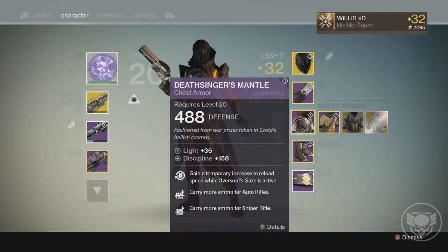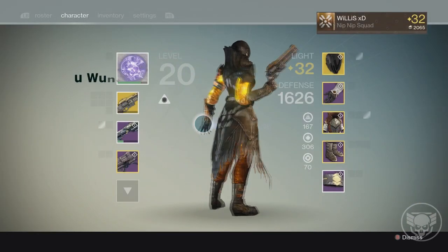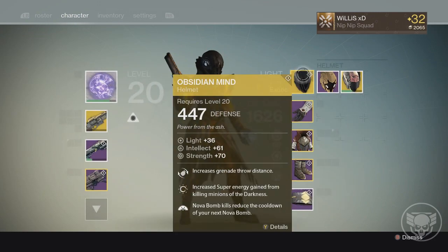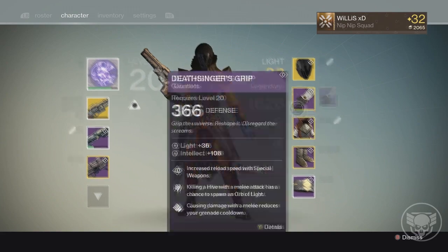Next we've got my Deathsinger's Mantle — my favorite piece of armor. This looks awesome, it kind of reminds me of Dracula or a vampire with this little back neck piece. It really goes well with the Obsidian Mind because they're both black and it just looks cool.